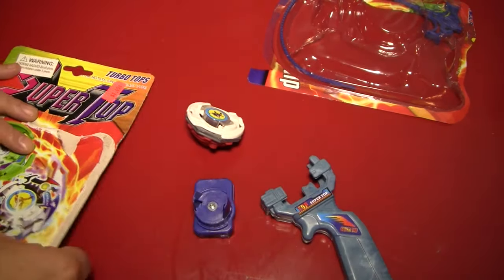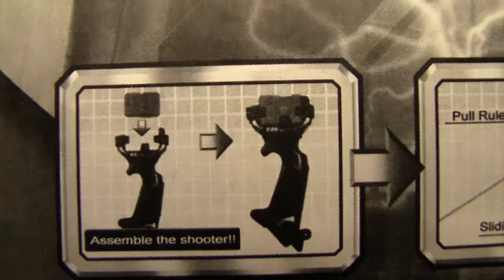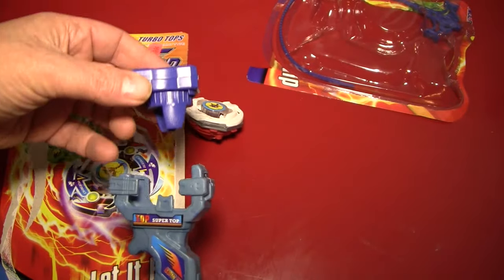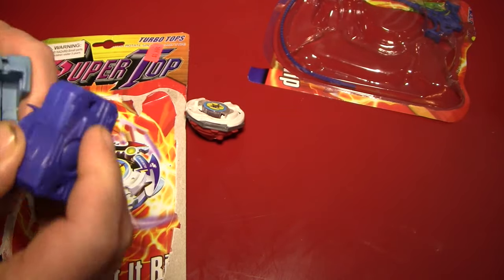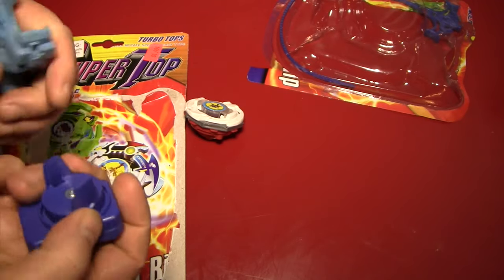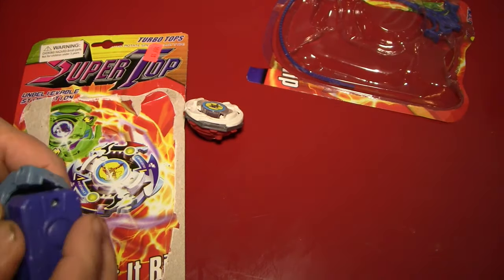I'm going to take a look at the packaging again and see if it explains it a little bit better. I don't think that's very illuminating. Let's try again — you have to keep it down below and then bring it down towards it. Did that actually work? I should have taken out the timer. I'm not sure yet how this works. I see there's something that spins and this seems to be some sort of an anchoring device.